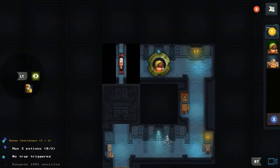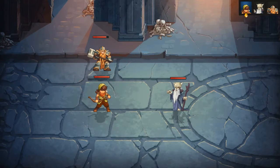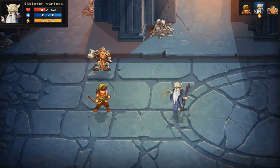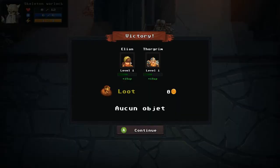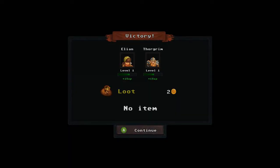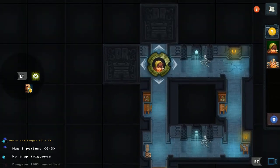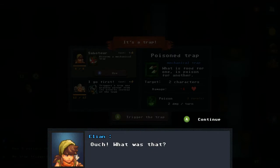We keep exploring and run into a Skeleton Warlock — but this time there are two attackers to his one, and no pile of bones blocking the path. I go for the Hammering. The warlock is faster than Thorgrim but not stronger, and we take him down.